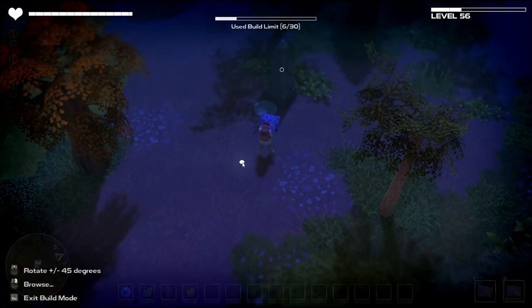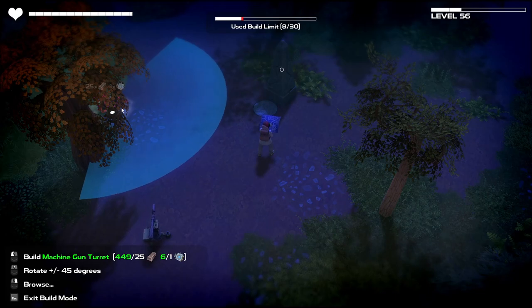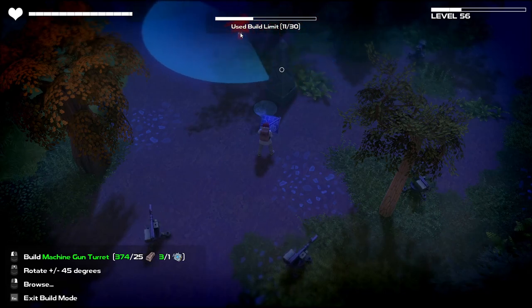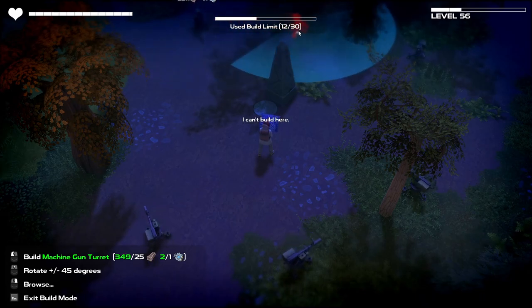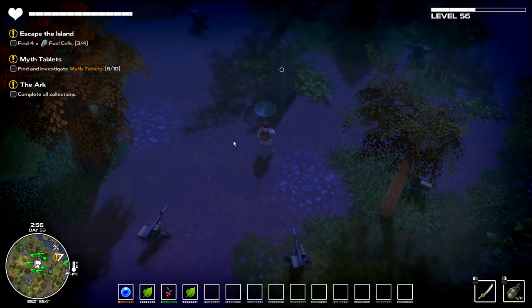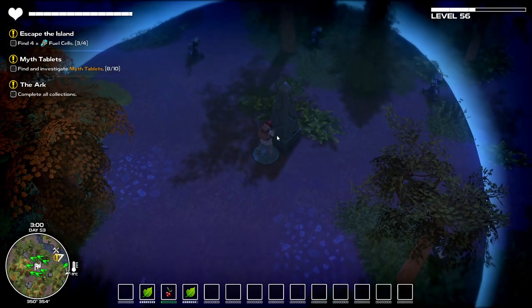I've got these blueprints so let's get some guns down and cheese the hell out of them. I'll put them around the place as best I can, like we did last time. Oh, nice - builder achievement! We just got 33,000 experience! Let's get the katana out and activate this obelisk and see what we get from the boost.